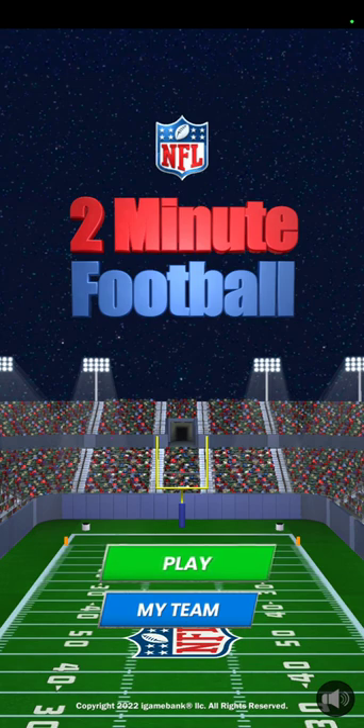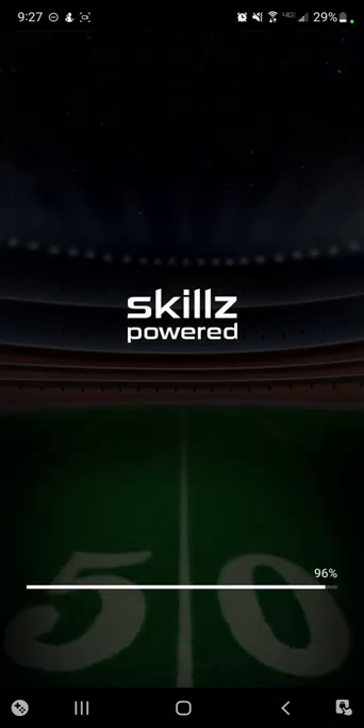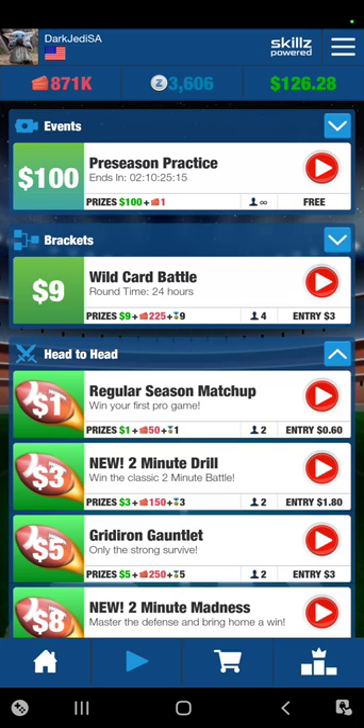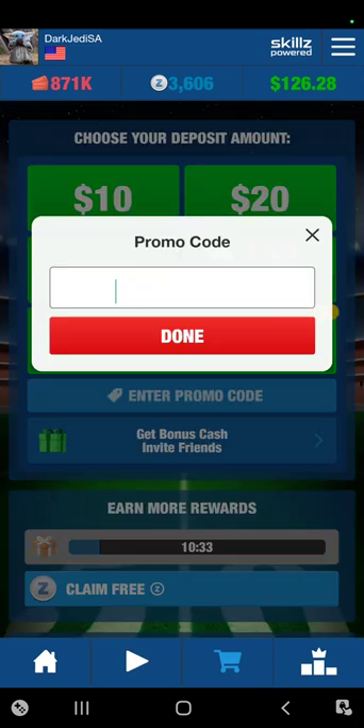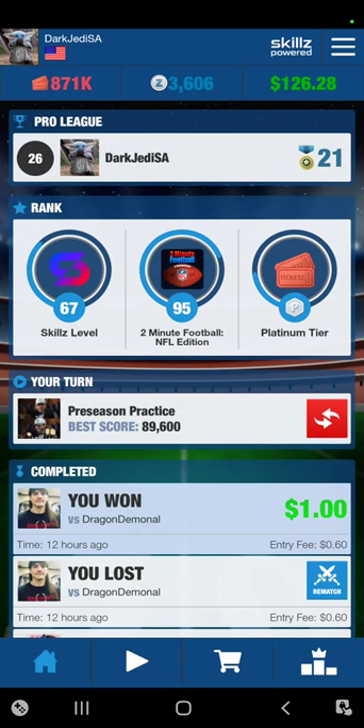In the description of this video I'm going to leave a link to this game, so if you want to play for money or cash prizes, download the Skills app and get started. There is a small bonus promo code you can use — Dark Jedi SA — all you have to do is enter the promo code when you make your first cash deposit.